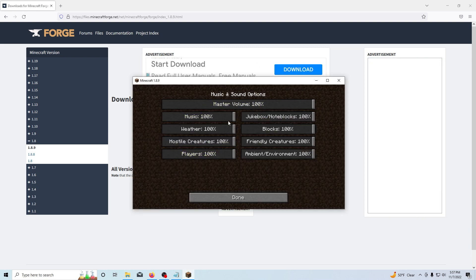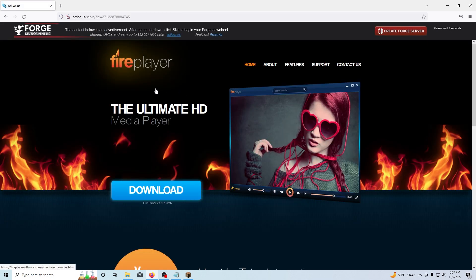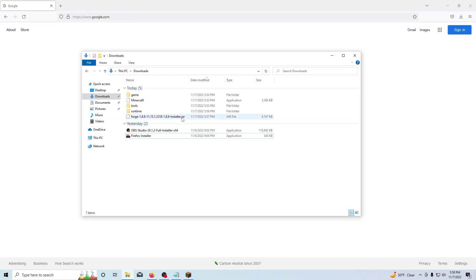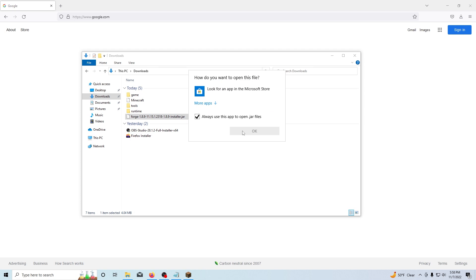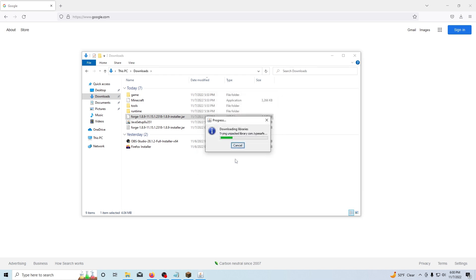Now paste the Forge link from my description and download the recommended Forge installer. You're going to download the recommended installer for Forge 1.8.9. Completely ignore the advertisements — don't click on anything except the top right corner. This is how kids get viruses. You may also need to download Java. Now that you can run Forge, double click on your downloaded JAR file and it'll pull up a mod system installer window. You want to install the client — that's all you have to do. Just make sure that's selected, let it download, and then you're good.